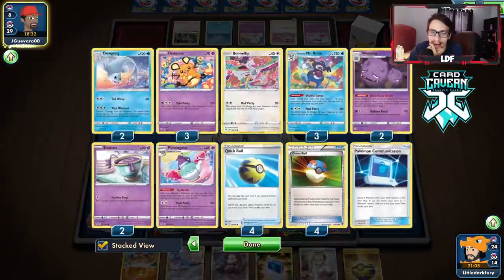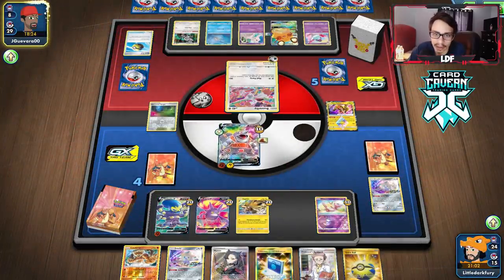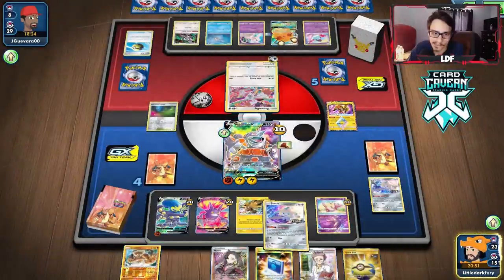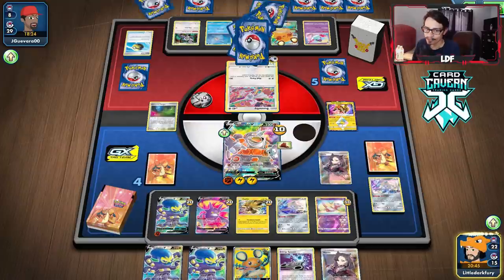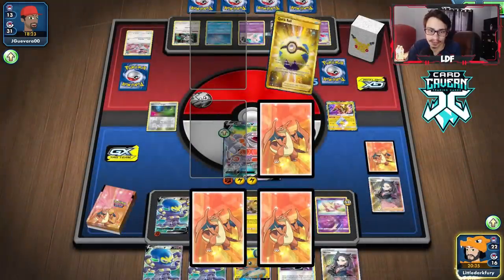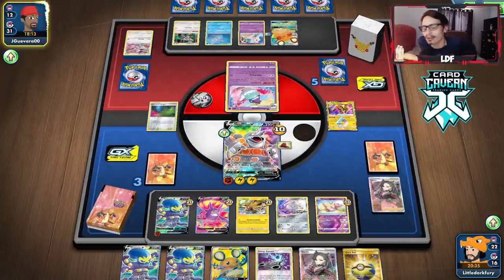It looks like they're playing a list closer to my video and not the one me and Azul played. The Bunnelby is doing 160 damage. We'll attack with Rhyperior — we have a lot of HP, we should be able to tank two hits. We got another Energy — good top deck. We could actually Marnie them here. We'll Marnie them; maybe we're taking away some energy. We'll just knock out with Drill Run. Maybe this Marnie did some damage.